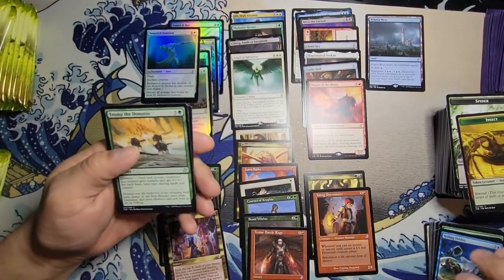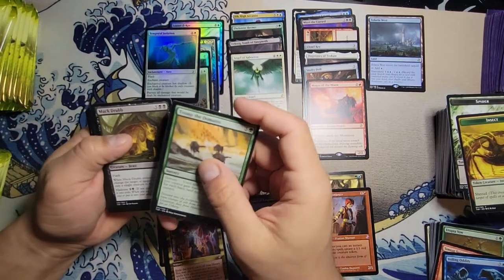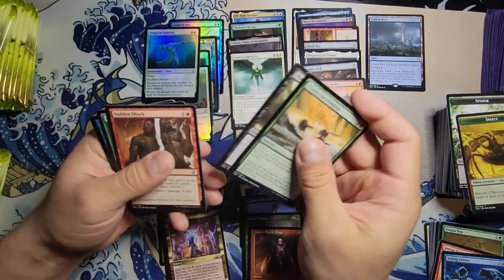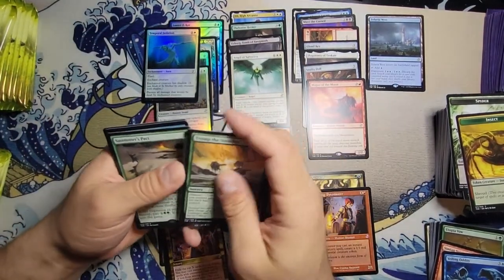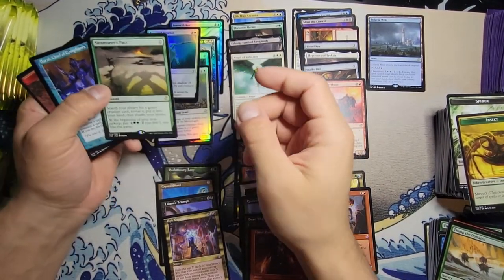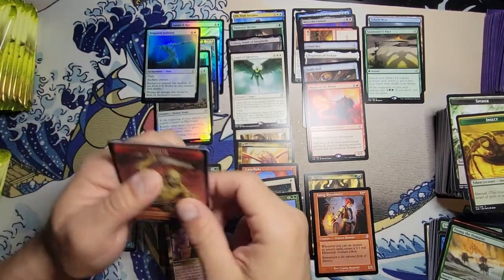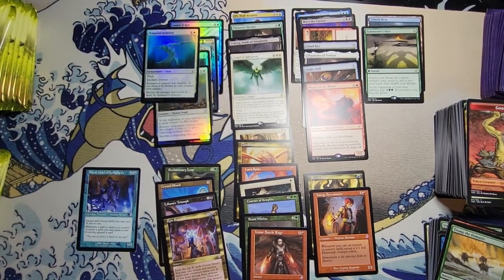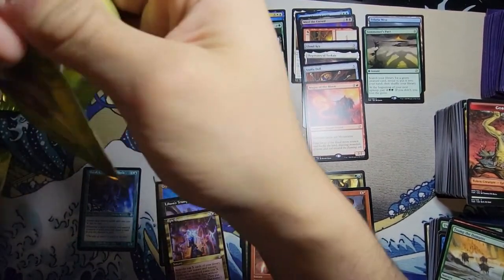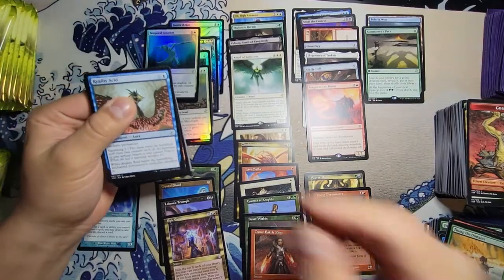First uncommon: Tromp the Domains. Muck Drubb — he looks so sad, kind of looks like me to be honest. Sudden Shock — yeah! Oh, we're at the rare. We got the Summoner's Pact and a Brago, King Eternal — I like that guy. Instance and sorcery spells you cast cost one less, and whenever a spell or ability you control counters a spell you may draw a card; if you do, discard a card. It's pretty good. I mean, what else is blue gonna do?